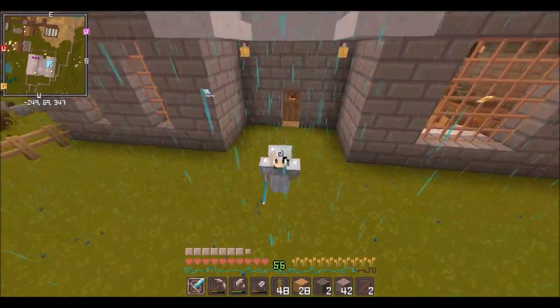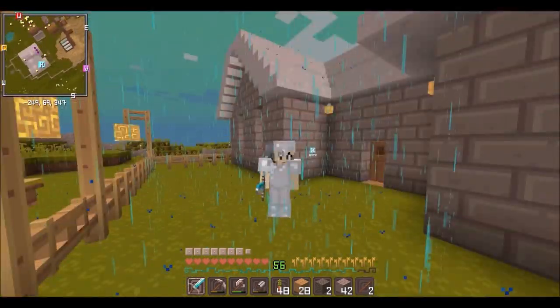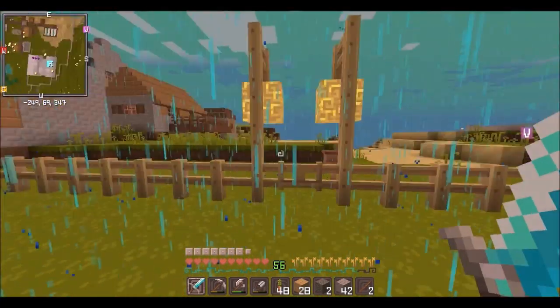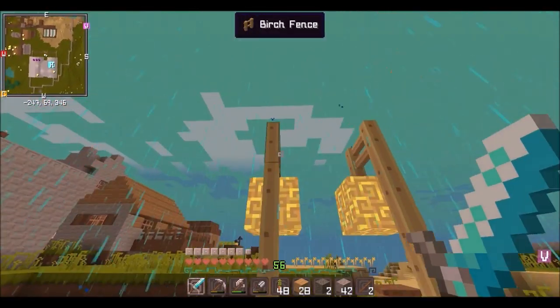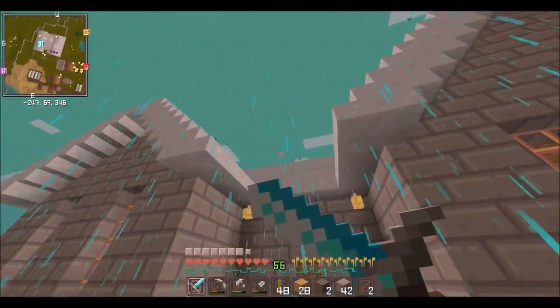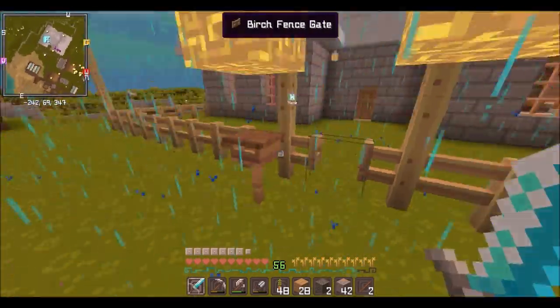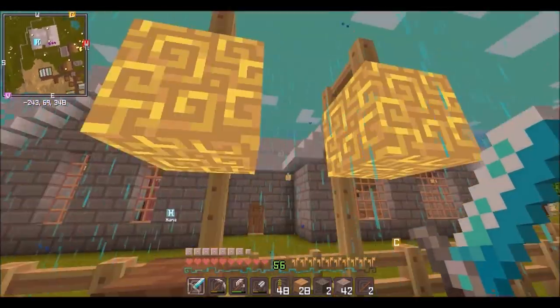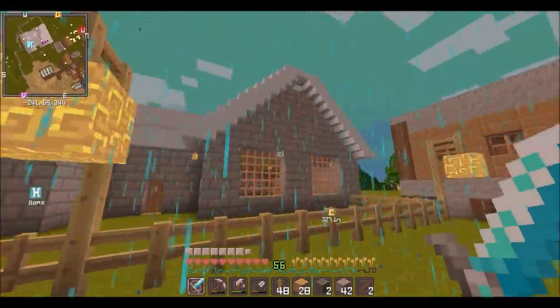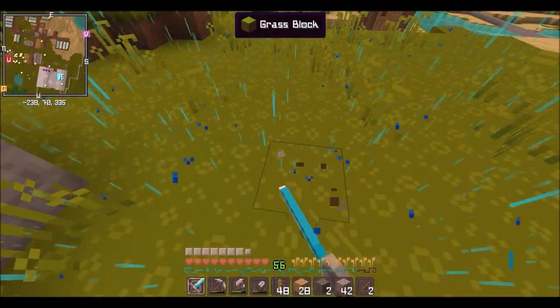Hey guys, it's 69 here and I'm back with another Minecraft Comes Alive video. I believe this is episode 17. I am using a different texture pack right now — the Dandelion texture pack, if you want to know. I think it looks really cute. I also moved my mailbox right here. It's a really cute house; I just love how the blocks look.